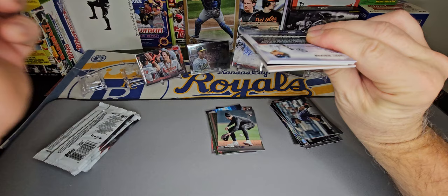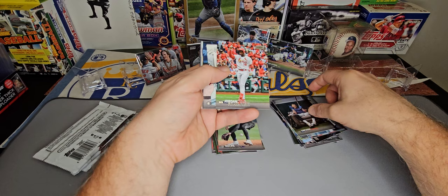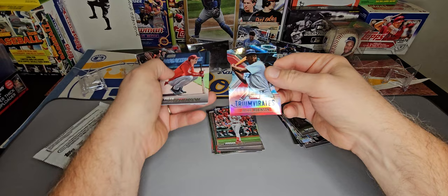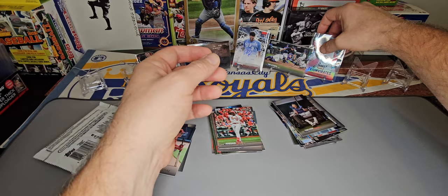Trevor Story. We've got a Triumvirate in here as well — I wonder if that's a parallel, that'd be cool. Jordan Walker rookie, Jackie Robinson. That's a red Triumvirate, I believe — yes, it is, the red border there. We've got a Chrome and a Triumvirate — Jackie Robinson, red Triumvirate.